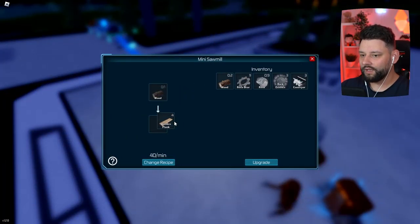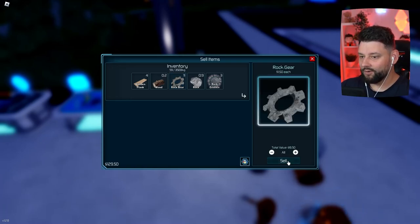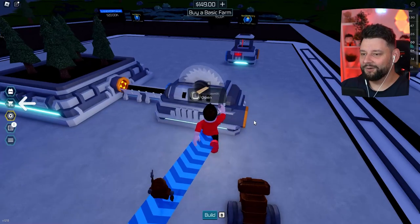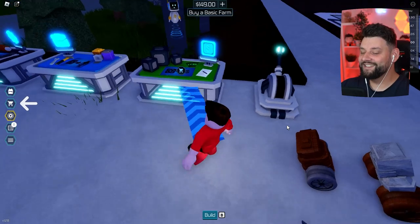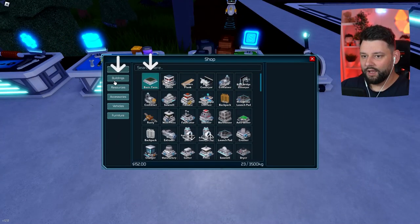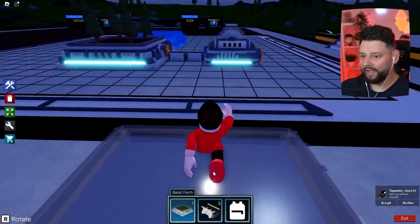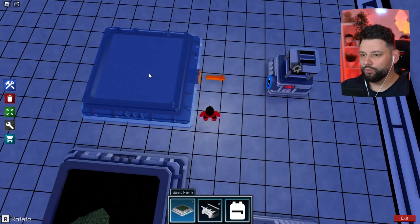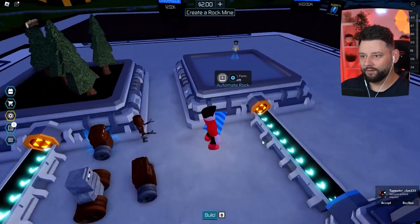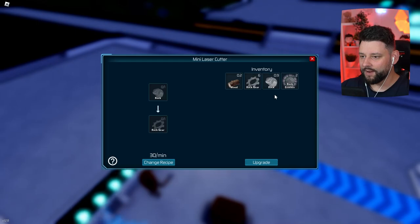We'll just grab these wooden planks - that will be enough. Sell all - there we go! Now I should be able to buy. Go to the shop, buildings, the basic farm. Buy it. Now I need to build and place this. The basic farm is the same - you just choose what type of recipe it creates. Free conveyors, straight in - it's like I know what I'm doing. Select rock as the farm. We are now automated, baby!